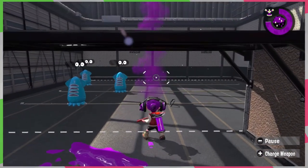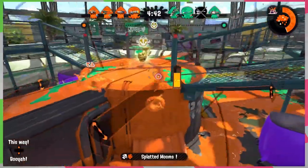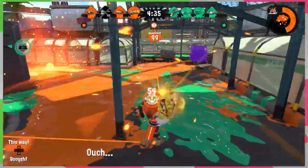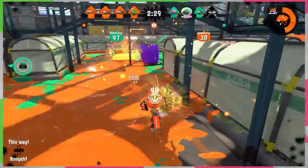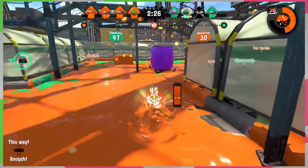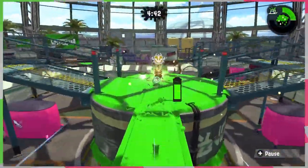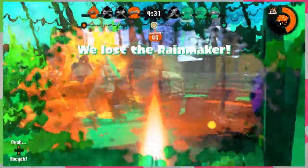When you hear the word rainmaker, you probably think of making it rain or literal rain, but no — the Rainmaker is a kind of weapon. Its rain is referring to the hellfire that you will rain upon your enemies. Yeah, this thing is powerful. You'd assume you'd be able to blast through enemies, but you gotta charge it up for it to be effective. This mode is kind of like a capture-the-flag type mode, except there's only one flag and you need to take it to your opponent's side. You need to break the barrier, grab the Rainmaker, and then get to the podium near the enemy's spawn point. Sounds easy, but if you can't manage to make a clear path to the goal, you'll never be able to win.